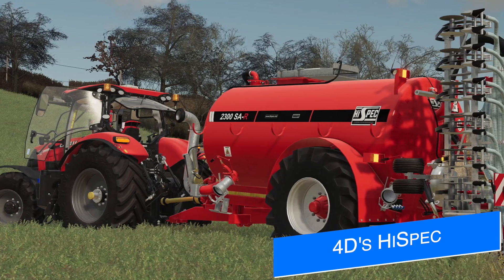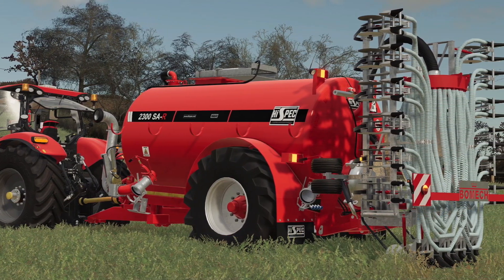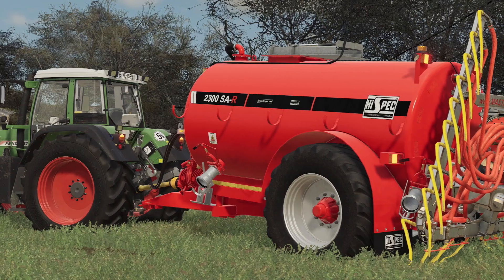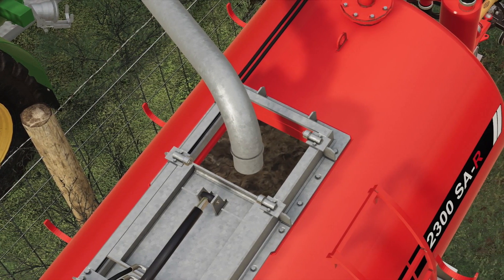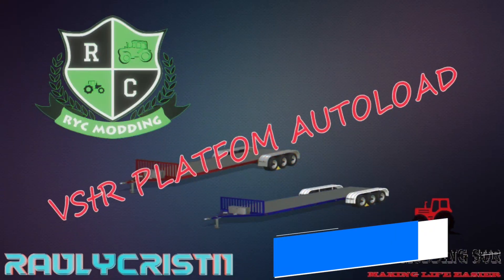40 Modding has made even more progress on their high spec 2300 SAR tanker since we talked about it yesterday. All the functional elements on the tanker are being worked on — the grain sprayer and rear injector are now functional with manure system compatibility and the ability to be filled with the boom config tanker. They still have a few things to do like skinning the hoses and adding dirt textures, but the mod is nearing completion.